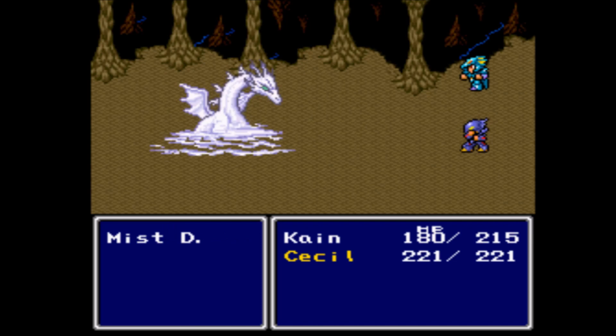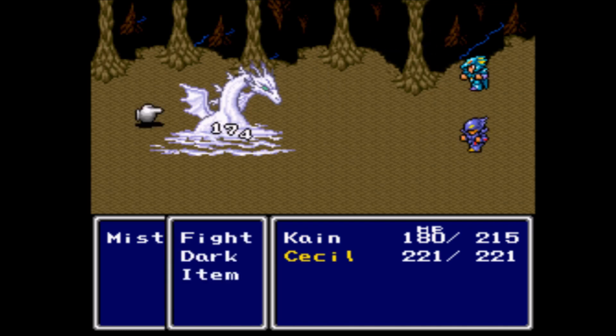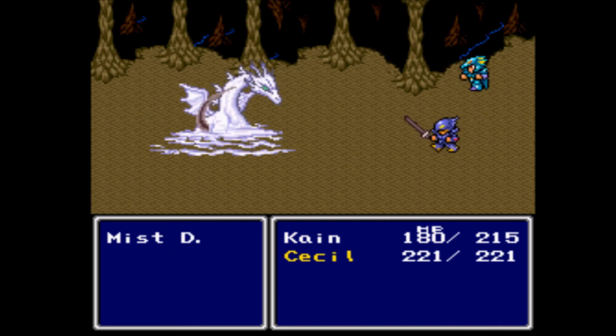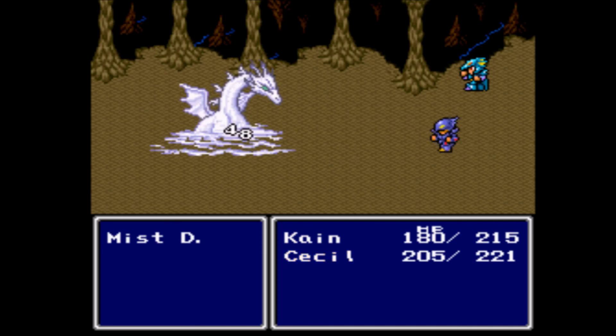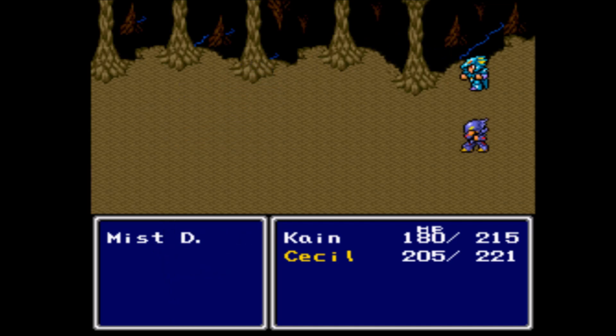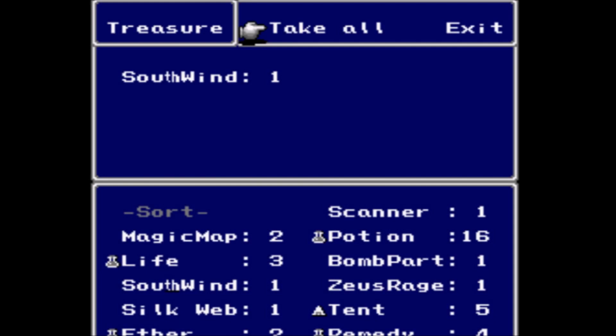According to the strategy guide that I have — because I'm a rabid collector of strategy guides — it has 465 HP, but it looks like the HP has been increased in this version, because Cain himself has done three jumps dealing roughly 600 damage just in and of itself, let alone what Cecil's dealing. Maybe the HP was doubled in this hack, but it's still nothing that you really need to worry about.